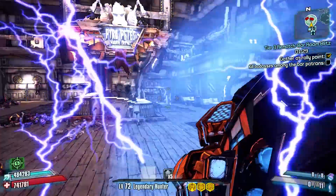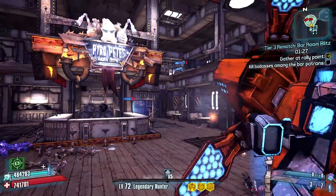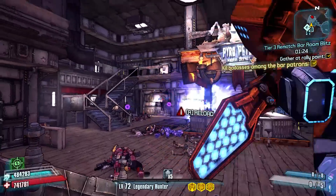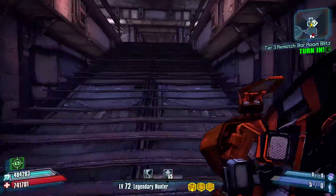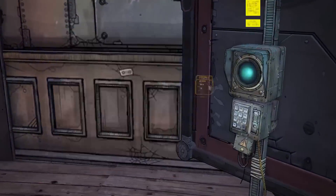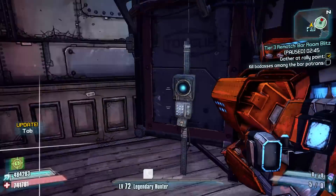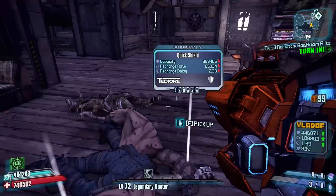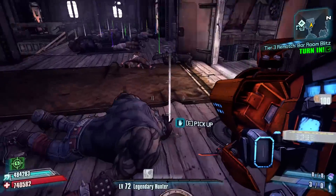To actually complete the quest it wants you to go around and kill all the badasses in the bar, however that will usually just happen randomly as you're firing your Norfleet into the wall. When you complete the quest all you have to do is run up the stairs, turn in the quest, pick up the new repeatable quest, and repeat this process over and over. I usually wait until I've completed the quest about three times or so, and then I'll run through the bar to clean up any stragglers that remain and pick up all the random tokens that have dropped off the enemies.